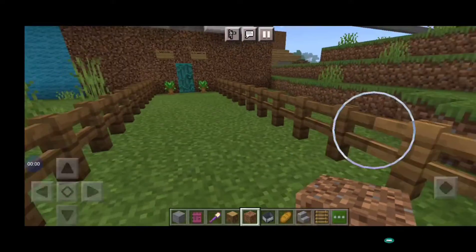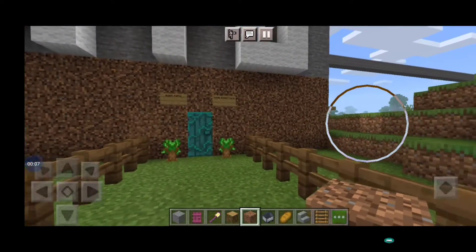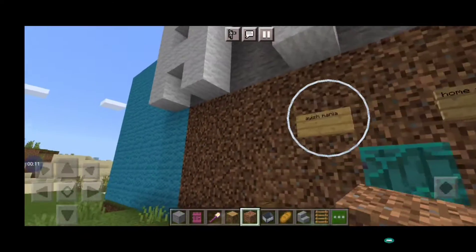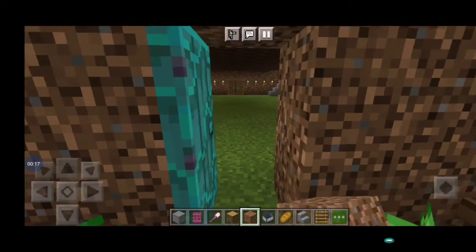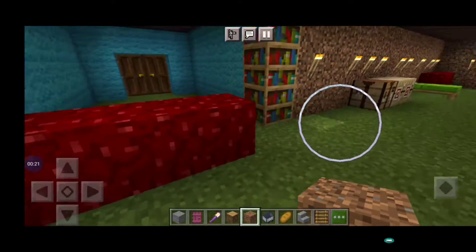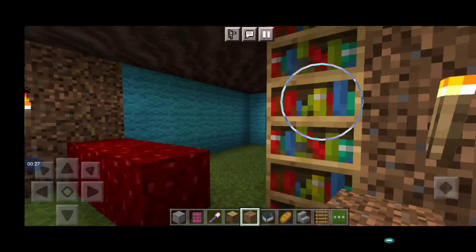Now we will go inside the house. Here I have written my name - 'Ayu' is my half name, I wrote only half because the whole name I was not able to write on the house. Here I put my channel's name also - Ayush Mania - and 'Home Sweet Home'. I go inside the house, open the door. Here I put the nether wart block just for showcase, and many torches I put here.